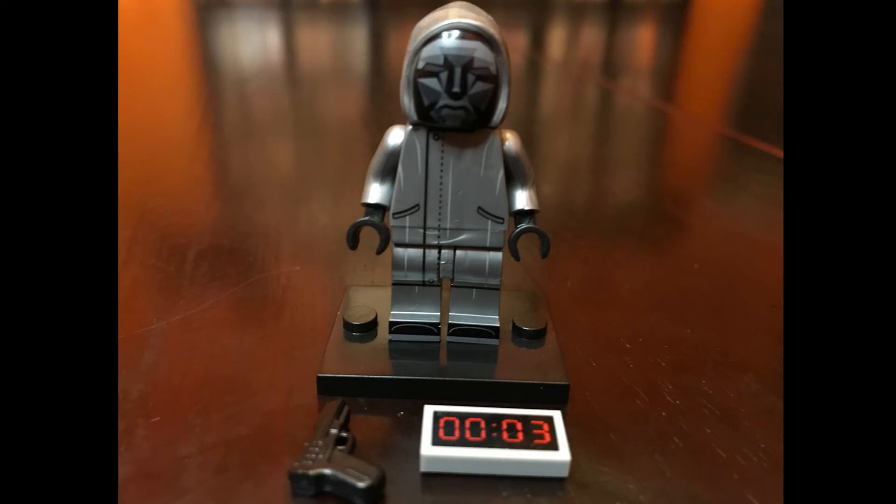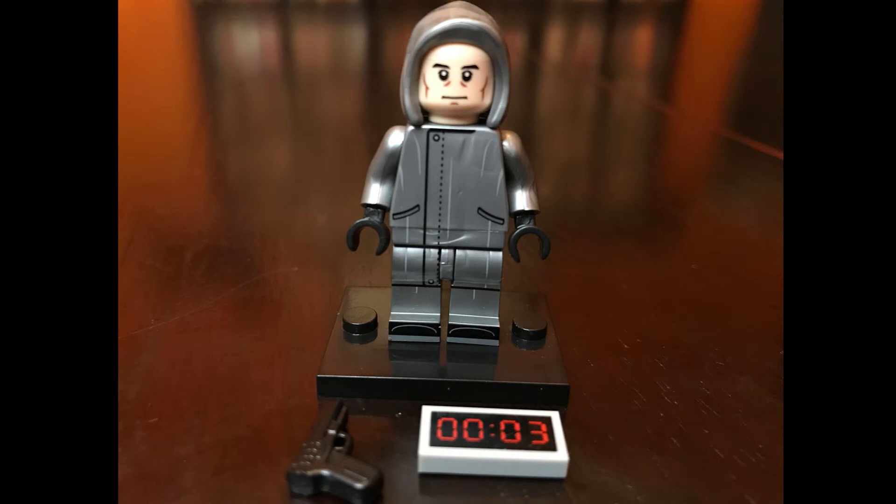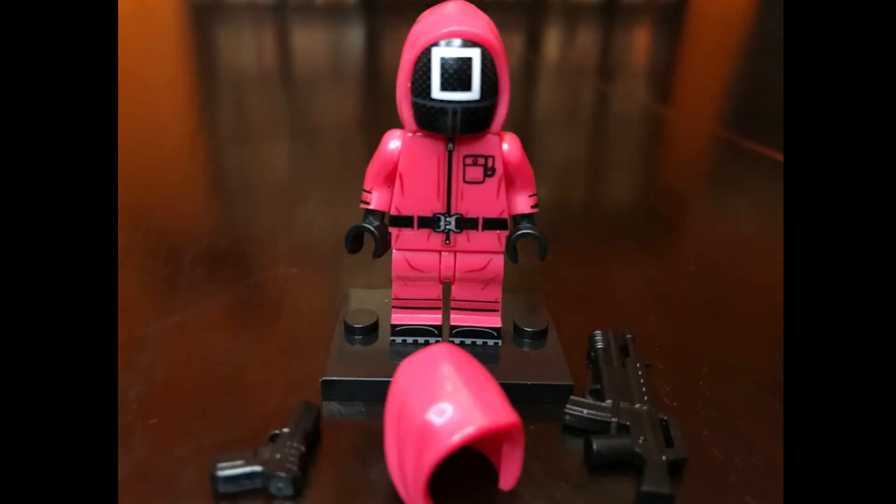On to the bad guys. Big Boss Man has a custom printed mask, a handgun, and a timer. He also comes with a hood, so you can take that mask off and reveal his face.